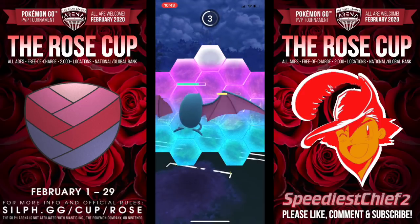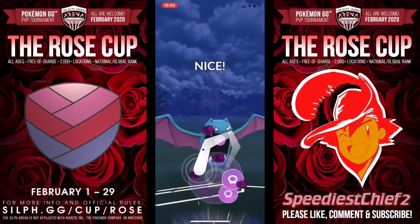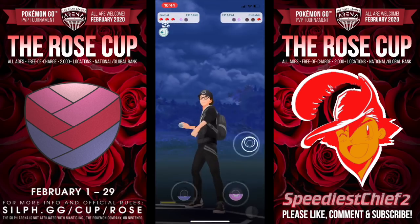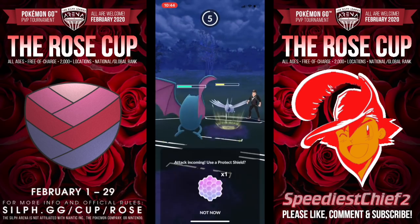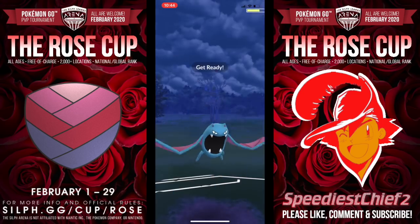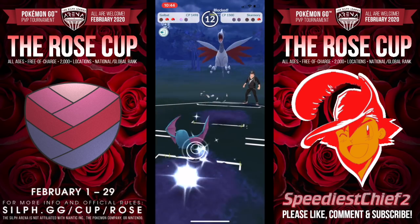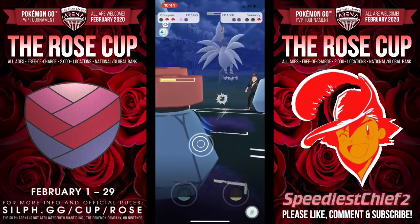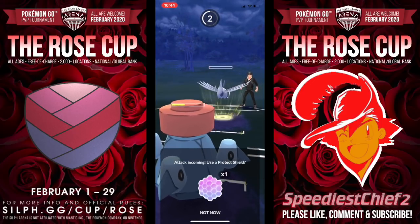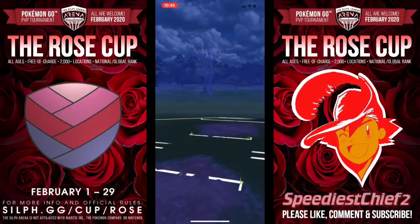Probopass is a great Pokemon that you definitely want to consider for this cup. In Fusion Cup some trainers were using it, but I personally preferred Bronzong because so many Whiscash were running around. With no Water-types in Rose Cup, Probopass might have a time to shine. Here comes the Sky Attack from Skarmory, bringing my Golbat very low, but we're able to get to the Shadow Ball. We do have a healthy Probopass coming in. I'm expecting a Flash Cannon from this Skarmory, so I'm going to not shield it, just trying to see what Probopass can take. In comes Clefable — one Charm wraps it up.